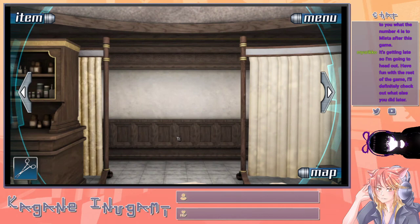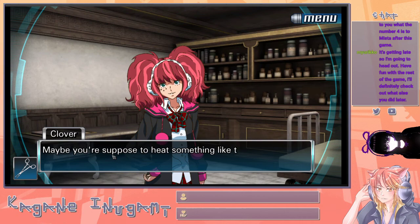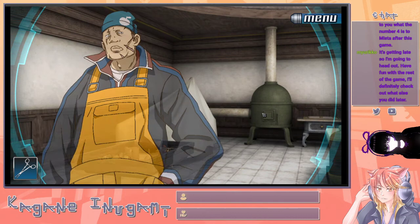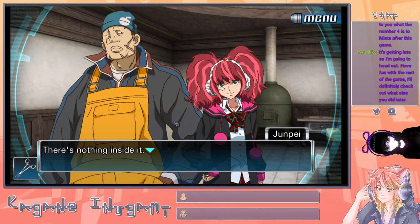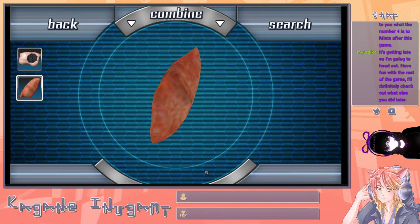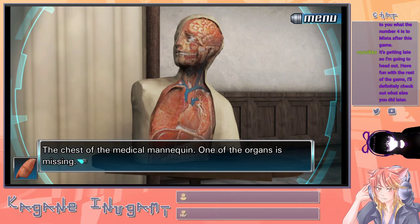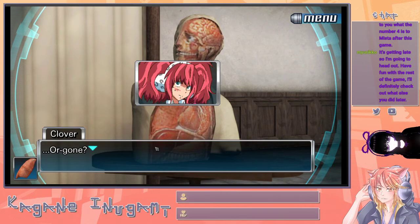Let's look somewhere else. All these medicines. The jar is empty. Nothing here. Maybe you're supposed to heat something like that gauze to kill the bacteria? There's a boiling thingy over there. There's nothing on the lid or in the drawers. What's this thing? It's got these short iron legs. Maybe it's a heater? There's nothing inside it. An anatomical model. Maybe we can combine these two? The chest of the medical mannequin — can we just say that this is an anatomic model? Because that's what it is.